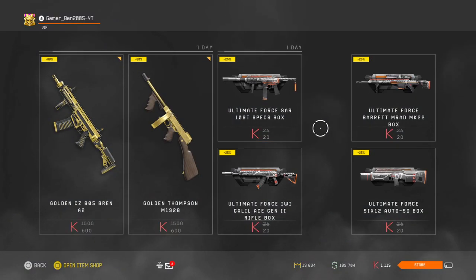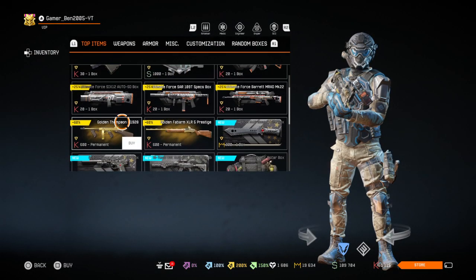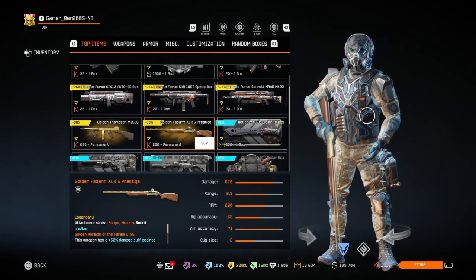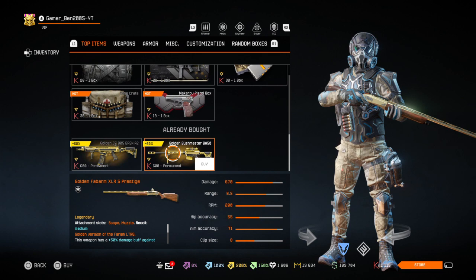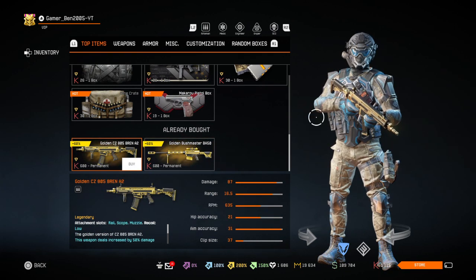Today is the 5th of December and we got a new shop with some golden weapons again. We have got some golden Thompson M1928, then some of the Fabarm XLR5 Prestige in gold of course, then the golden Bushmaster BA50 and the golden Seaset 805 Bren A2.